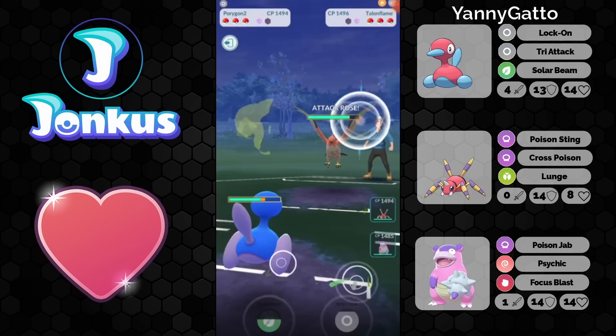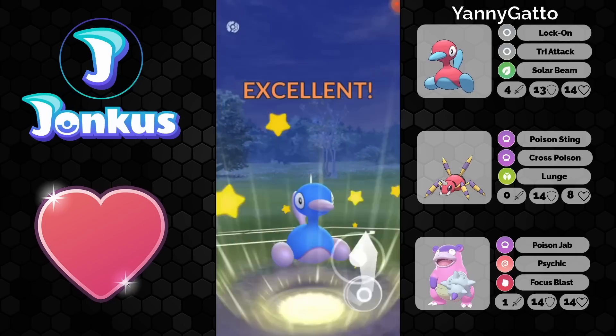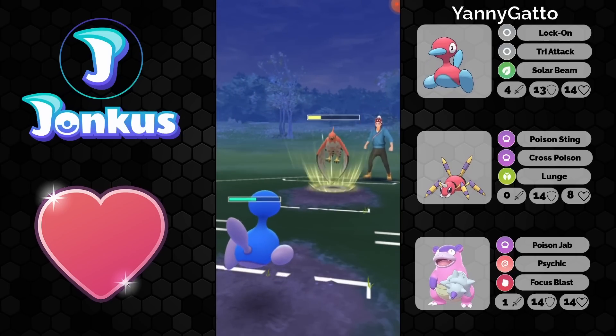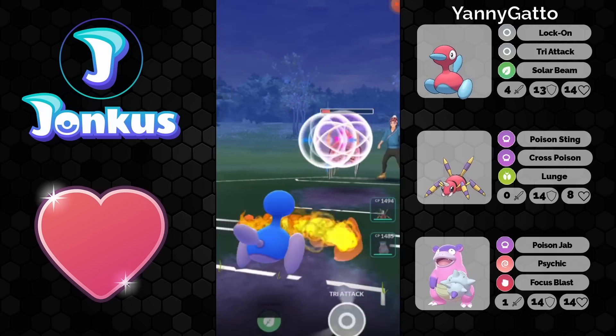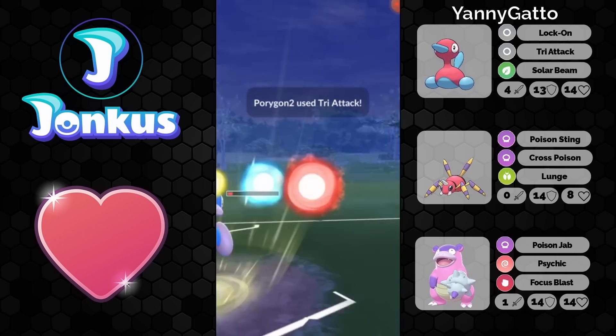If I go for the Porygon 2 here, for example — we don't have the Shadow version, just the normal version — but against Charizard, let's see if the Lock-On actually would do more damage with the bonus there. Lock-On does two damage, exactly. Lock-On did two damage the entire time, which is an interesting one because it really helped you out.